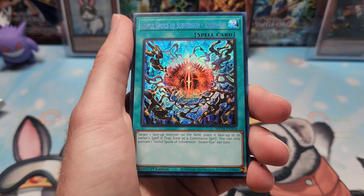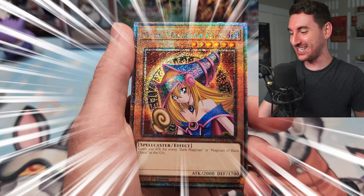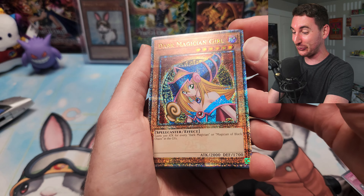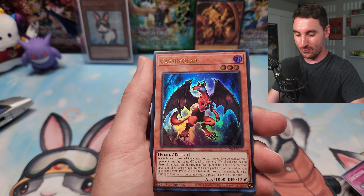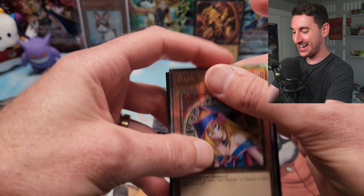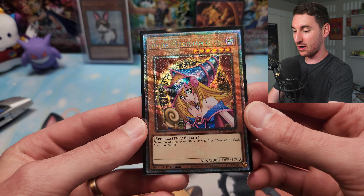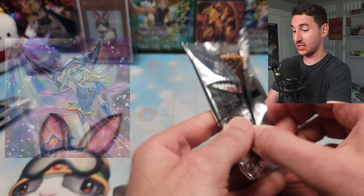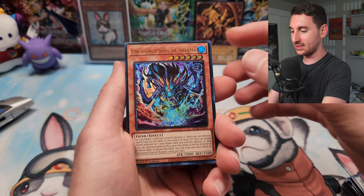Dark Magician Girl coming in — Quarter Century Secret Rare, with the old school art from Magician's Force! That card looks crazy. Dark Magician Girl has made her appearance. There are two versions of her to collect in this set: the QCR with the Magician's Force artwork, and a Prismatic Secret Rare with a new exclusive artwork from the latest Anime Chronicle pack. Hopefully we can see that one today as well.